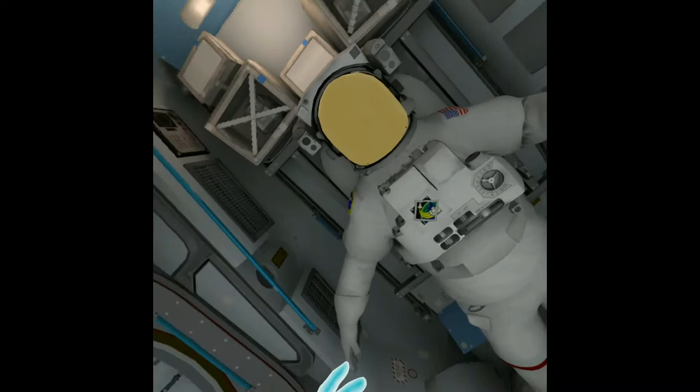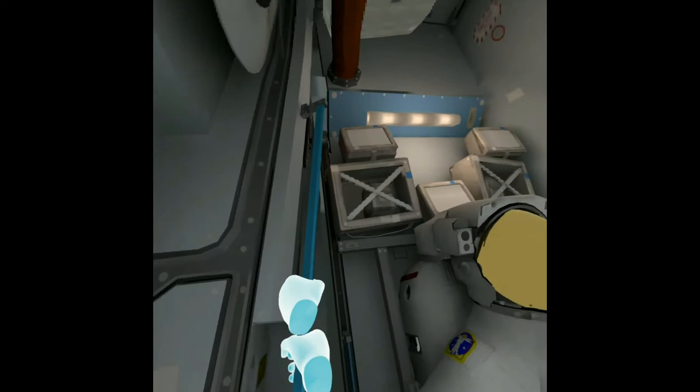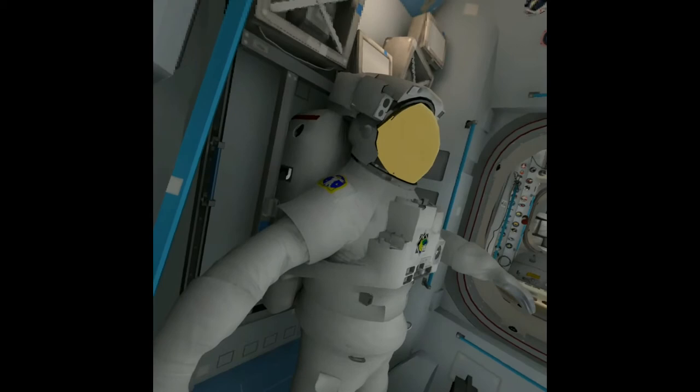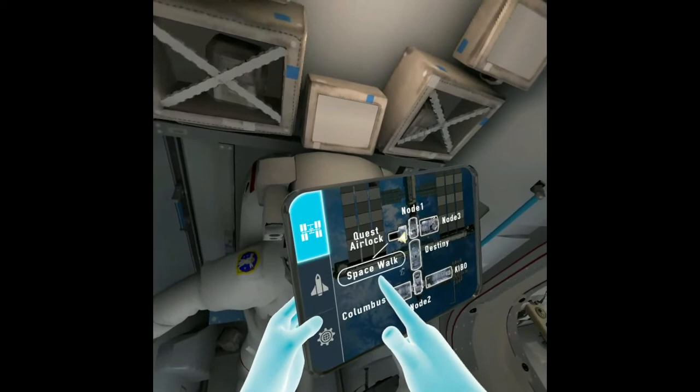Right, and then we'll do a quick space walk. Let me just make sure I'm ready. That's done it perfectly! Space walk — why didn't you tell me that button was there? Let's go — this should be easier than that blasted arm.